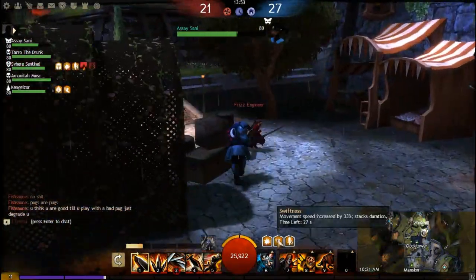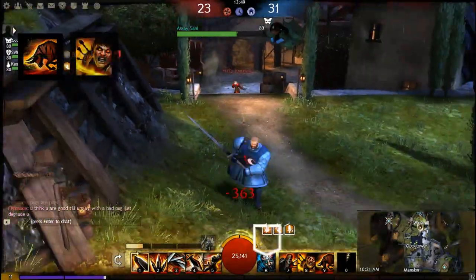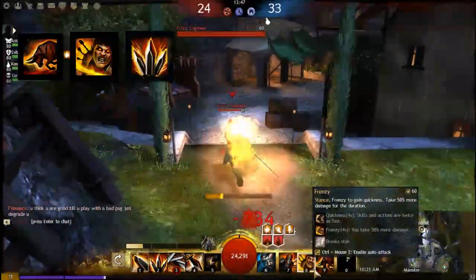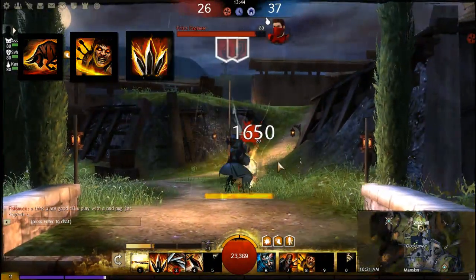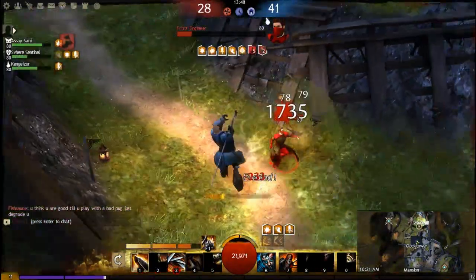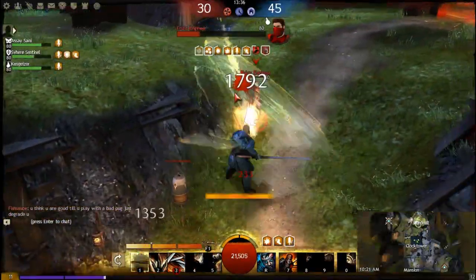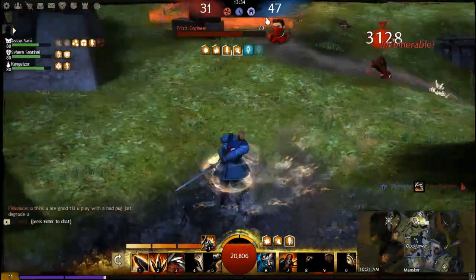You're gonna need Signet of Rage, Bull's Charge, and Frenzy. You're gonna wanna Bull's Charge the enemy, activate Frenzy, and then hit 100 Blades. By then your enemy should be nearly dead — like this. Wow. If they're not dead by then, start mashing some other buttons, like 1, chucking a 3 for no reason. Then they should be down.